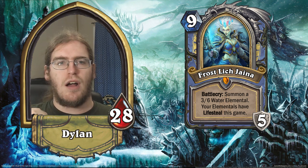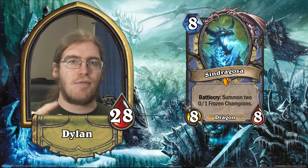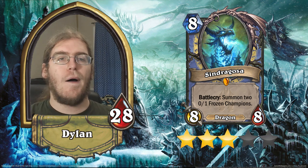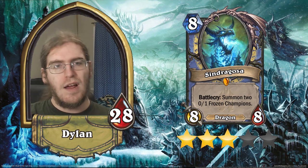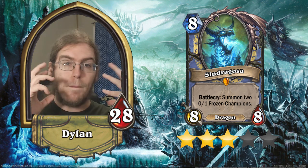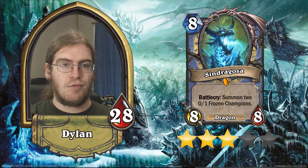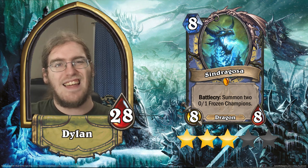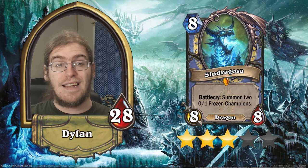The other Mage Legendary is Syndragosa herself — an 8/8 for eight who summons two 0/1 frozen champions to your side of the field. Each frozen champion has a deathrattle that summons a random legendary minion. In a perfect world, this is an 8/8 for eight that summons two legendary minions. Unfortunately, you don't have good tools in Mage for forcing your opponent to trade into the frozen champions, so you have to ping them yourself. Priest has a field day with it — silencing champions or stealing one with Potion of Madness before clearing. It offers amazing value but is too slow and too vulnerable. Three stars — very thematic and fun, but just not good enough.